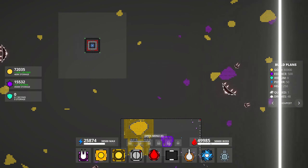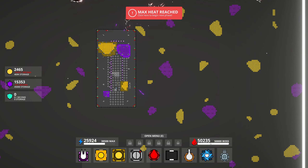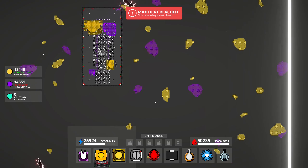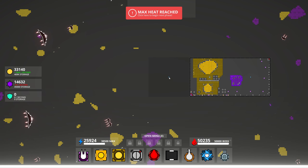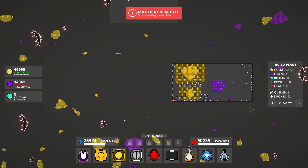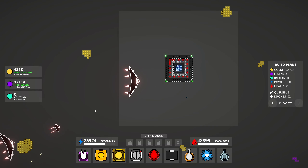Then it's gonna be kind of tricky because we're gonna have to sell a bunch of stuff to get enough heat so that we can build defenses. Does it tell me again? The Kraken - you must defeat the guardian - will come from the south. Okay so we need to deal with someone down here. I think what we want to do is light up this whole area like this.